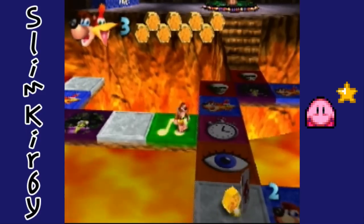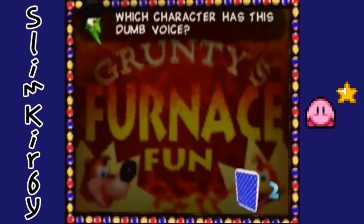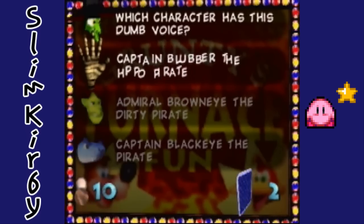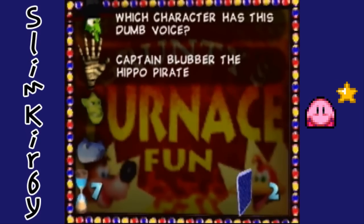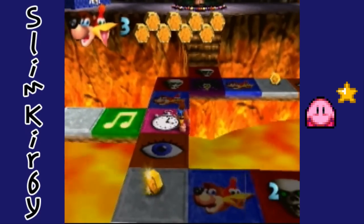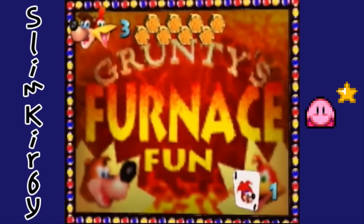Let's keep going. Listen up then make your choice — which character has this dumb voice? Very burpy. It's Blubber. Black Eye is actually a reference to the second game, believe it or not. I'm gonna go ahead and skip this. I know there's another skull up here, but I'll go out of my way because I really like the trivia game — I like answering questions.